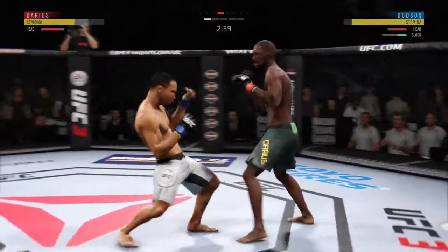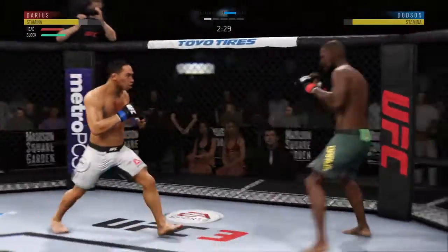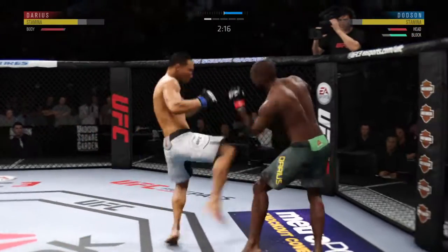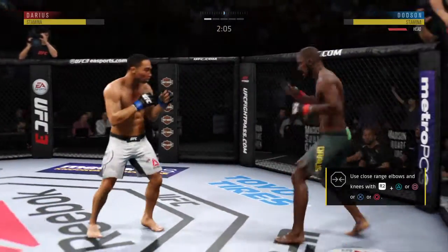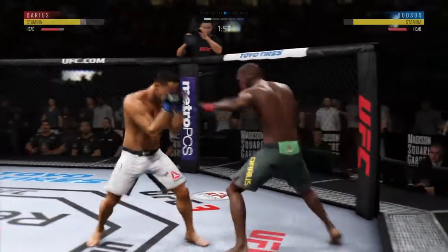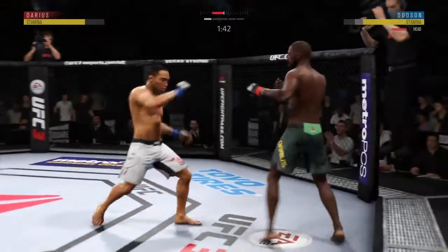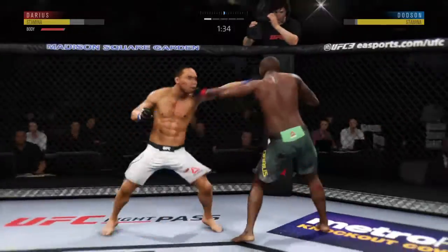And there's a nice jab. Significant strike attempt there, but a huge block. Really threw a lot of power into that uppercut but missed. Going to the body there with the right kick. Throwing that jab yet again out of range. He's got good accuracy on that jab. And he goes for the hook now — it's good.